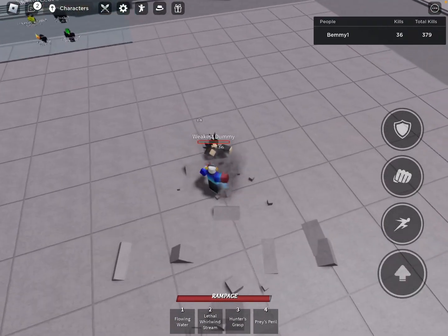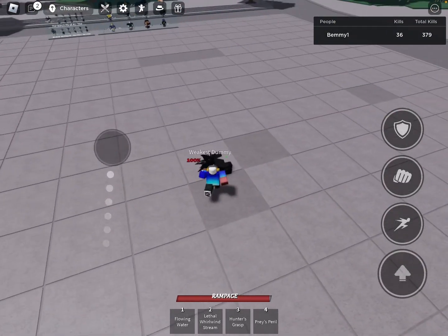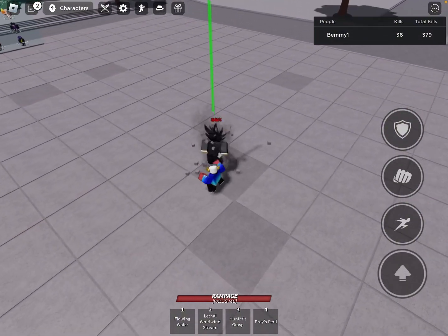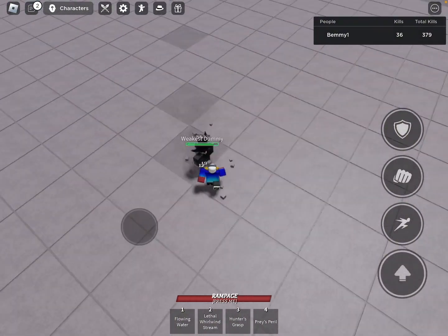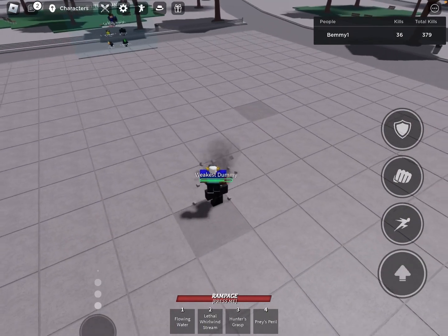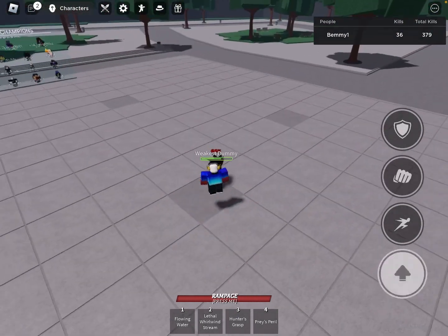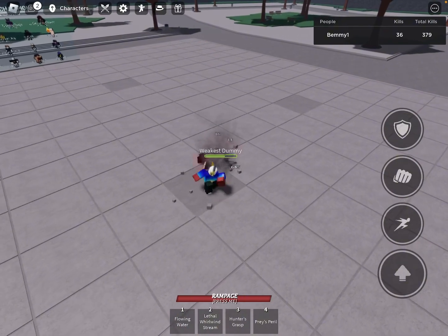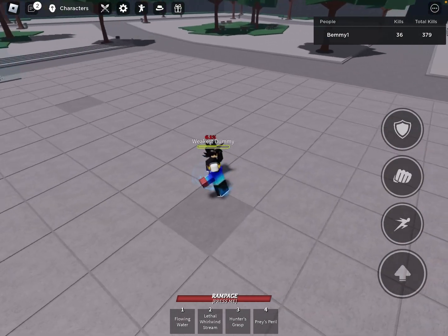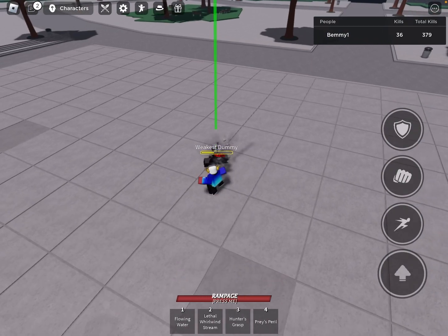Wait — after I do that can I jump? No, I can't. Oh wait, that's a tech! So you go one, two, three, jump on their head, walk — you have to walk back. That's a tech. So you go one, two — this is how you do the tech.